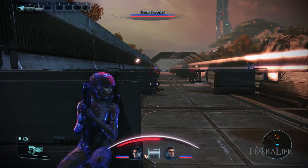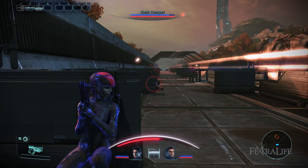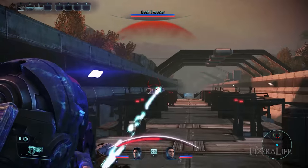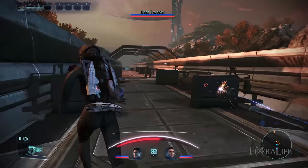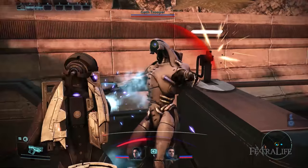The Shock Trooper Vanguard build boosts your survivability even more by raising your HP and shield strength while reducing the recharge time of Adrenaline Burst, thereby allowing you to reuse any of your depleted abilities as soon as possible. Your barrier strength and duration are also improved.